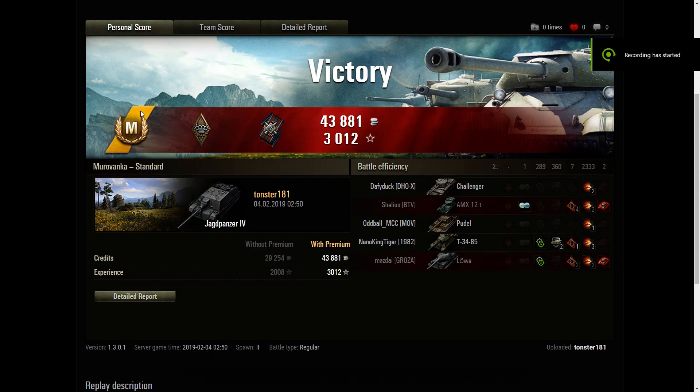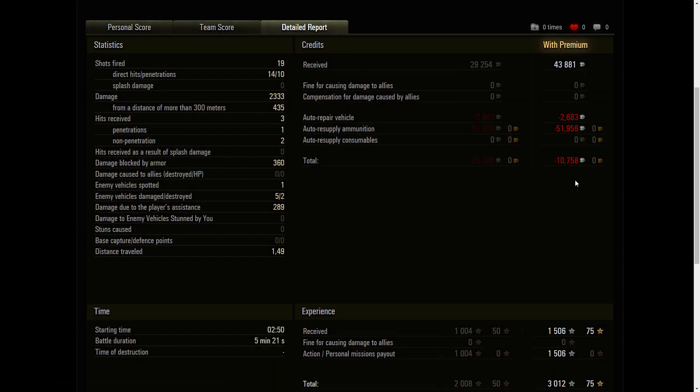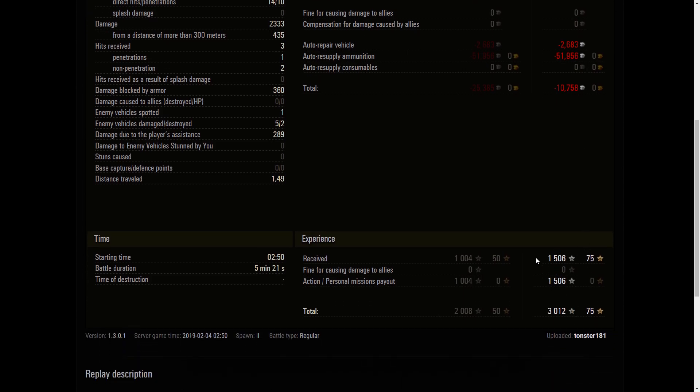The only thing of significance is the ace tanker, which I'm happy with. We ended up with 1000 XP, which isn't huge, but I'm assuming not a lot of people do great in these. The extra view range is helpful on this thing as well. We ended up losing 10,000 credits because we fired 19 shots and only penned 10, and 9 of those were gold shots. With the premium account from my mission we ended up with 3000 total XP. Hope you enjoyed the replay — please subscribe, appreciate any comments, and we'll catch you on the next one.